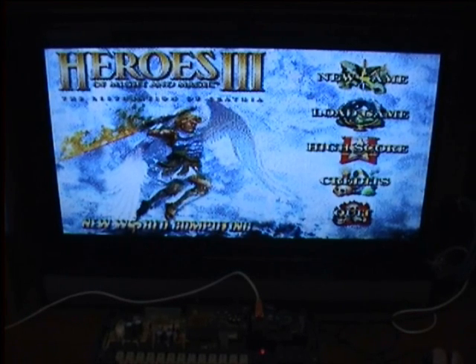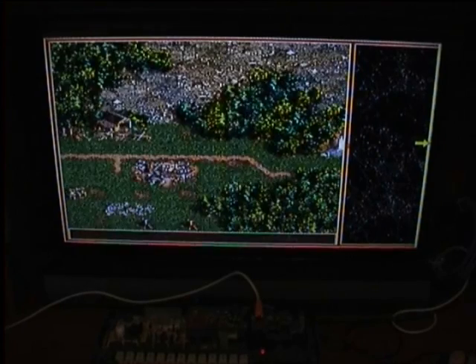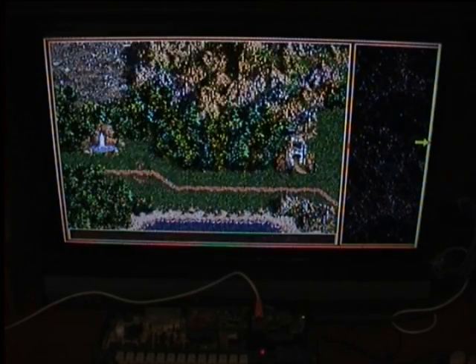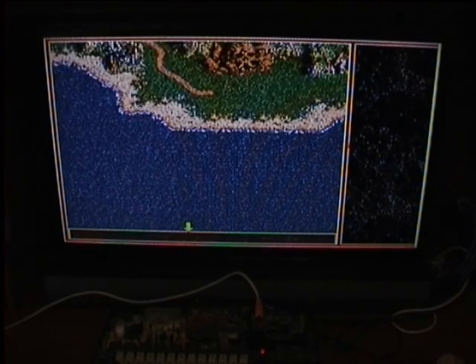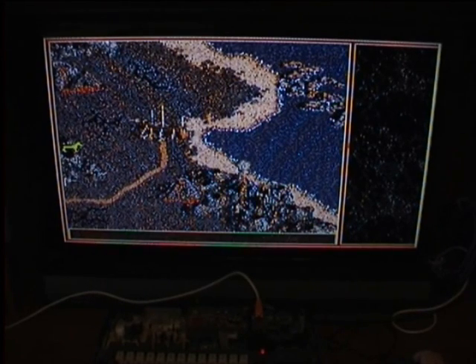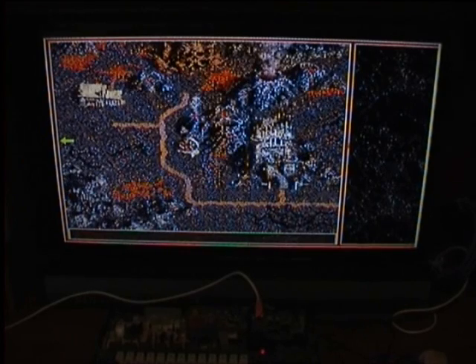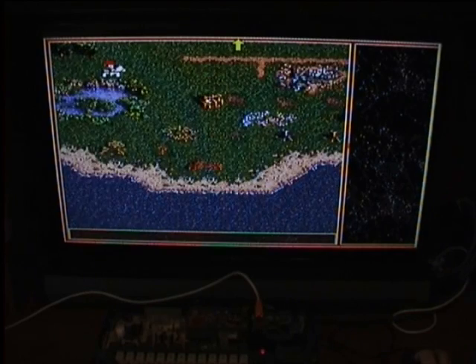I will click New Game. So we have a game. We have a map, and this map is scrollable. It's a little slow because it's BASIC. This is actually the existing map — the tutorial map for the Heroes game. But I needed to recreate the sprites myself for MSX.